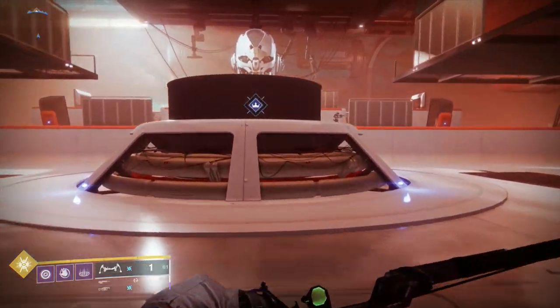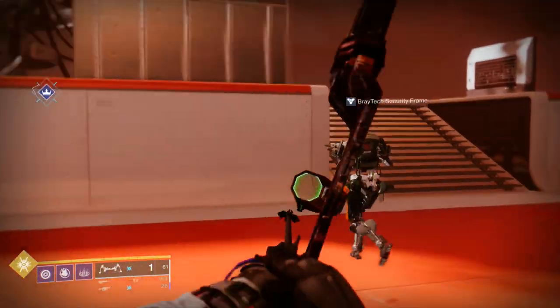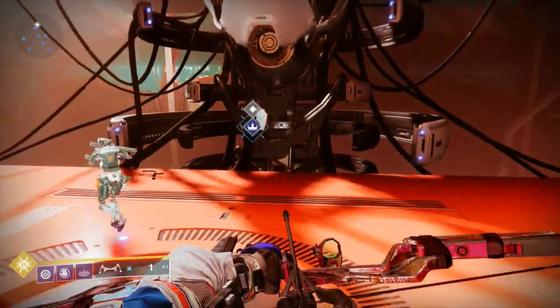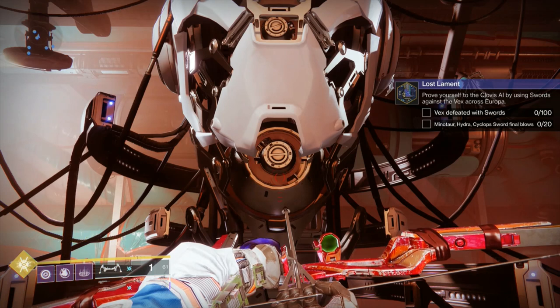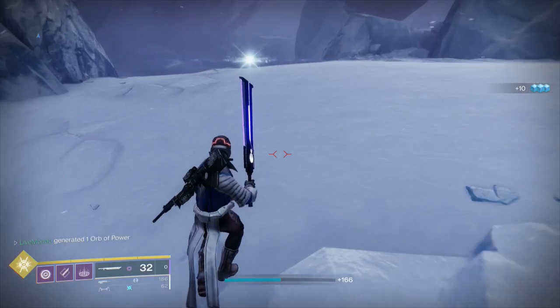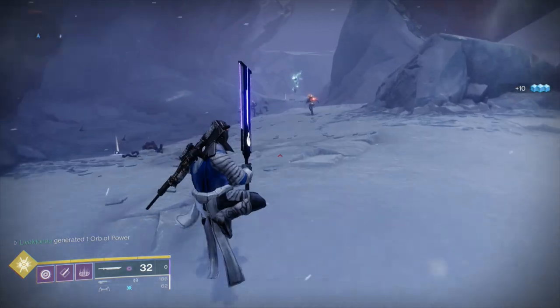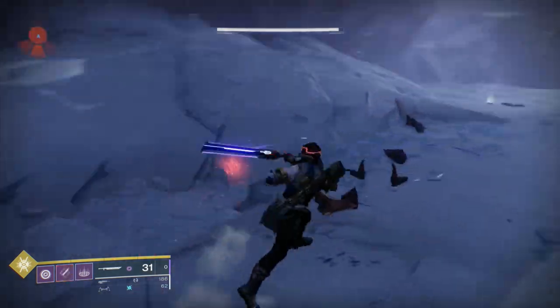Once you get into this room you'll see his massive Vex head — and this is actually where you'll finish the quest as well. Interact with him once for some dialogue, then interact a second time and he gives you the next quest step: kill 100 Vex and kill 20 Minotaurs, Cyclops, or Hydras.